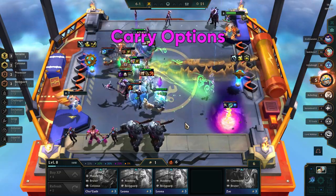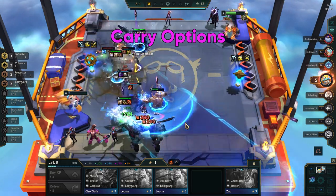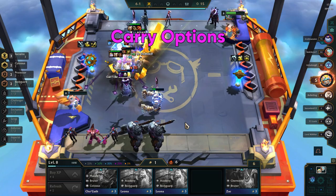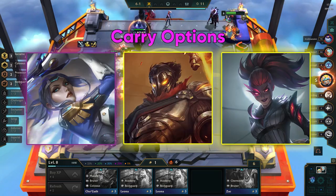There are a few carry options if you aren't getting your hands on a Kaisa or not getting the needed items for her. Also, Kaisa's traits do not have any major synergies with the traits of this build, so any strong carries like Fiora, Viktor, or Akali can be great here.